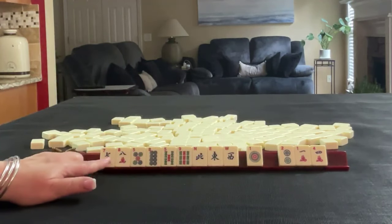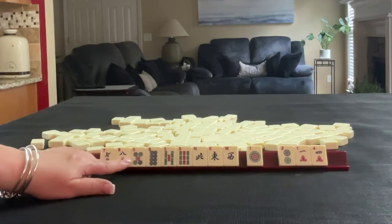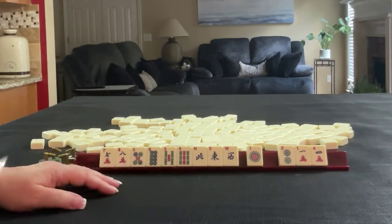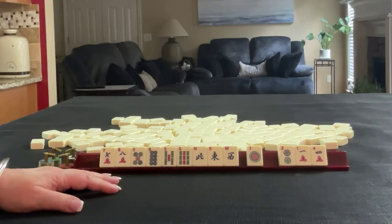We have five through nine with no six. There's potential for like numbers two ways if we get a flower, which does happen but it's rare. I think that's what I would do here. If these were your tiles, write it in the comment section below with 'pull two.'